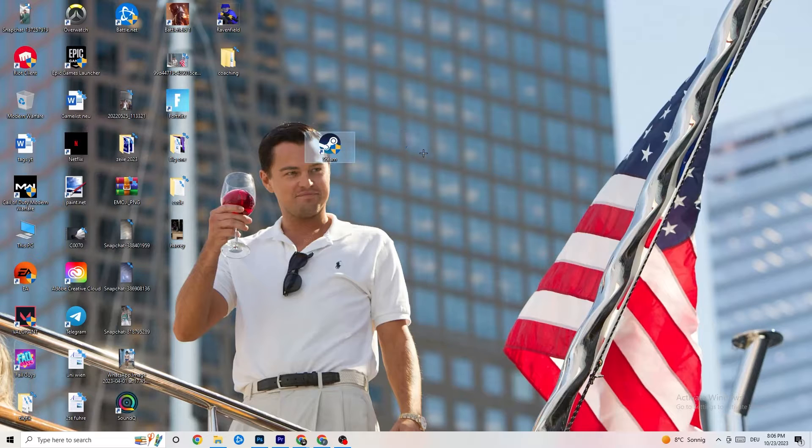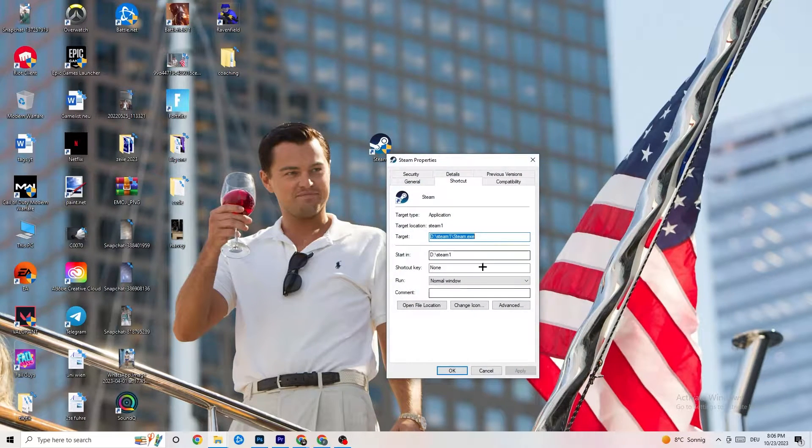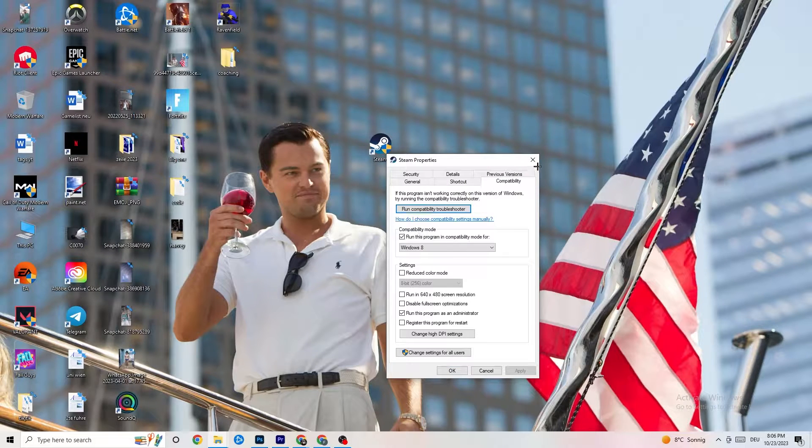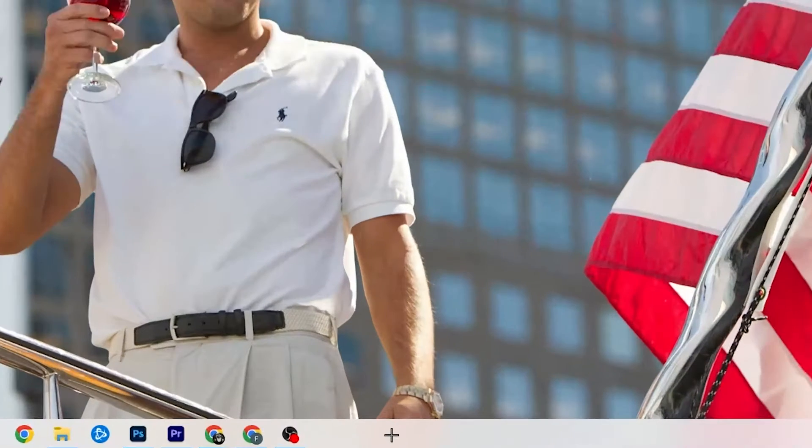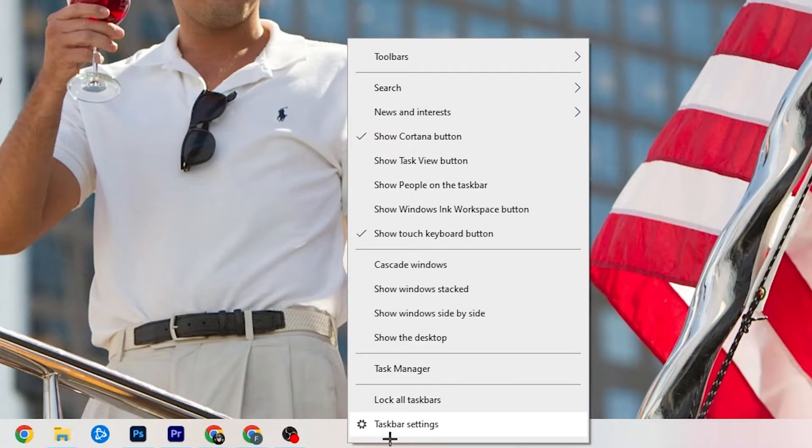Do the same thing for your game shortcut — right-click it and apply the same compatibility mode settings. Restart your PC afterwards. That was just the first step. The next step is to go to the taskbar at the bottom of your screen, right-click it, and open Task Manager.